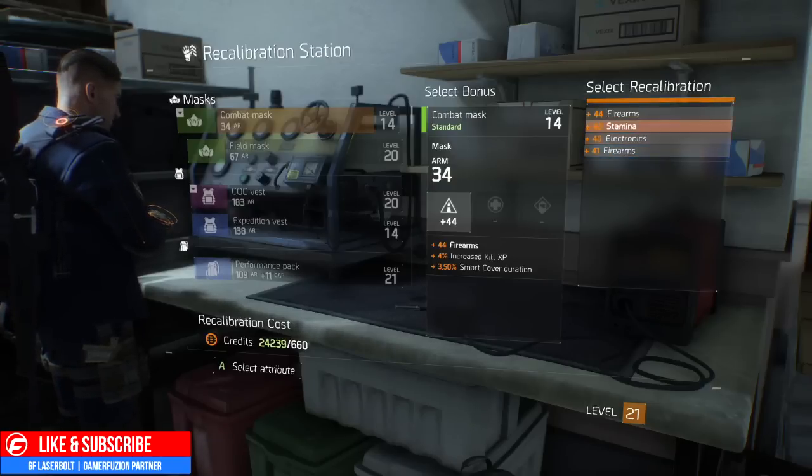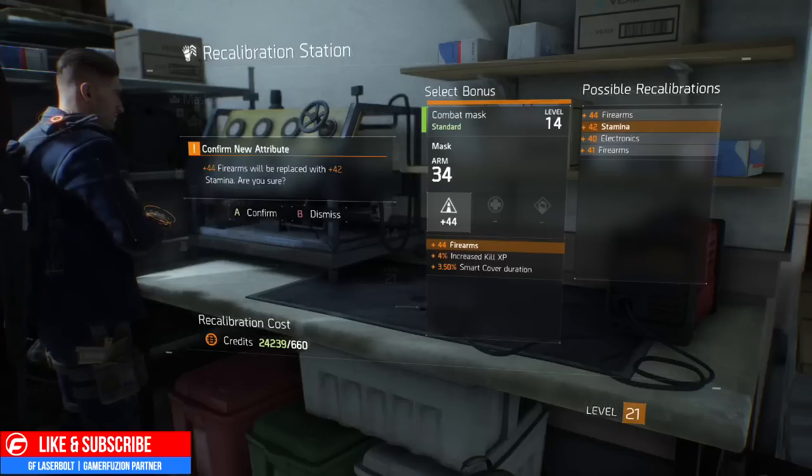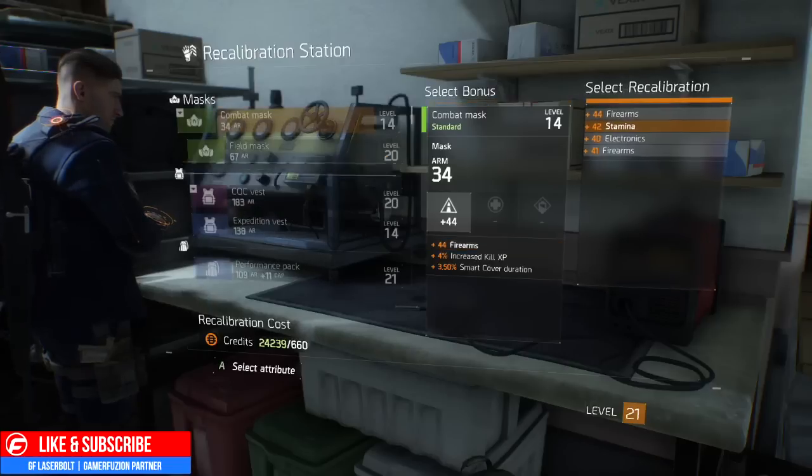I can go ahead and re-roll again if I want. It says: 'Confirm new attribute — plus 44 firearm will be replaced with 42 stamina. Are you sure?' So it gives you the option to confirm before replacing that attribute.